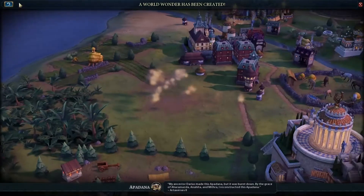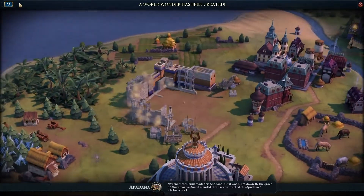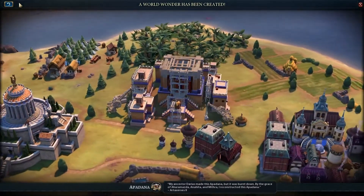"My ancestor Darius made this Apadana, but it was burnt down. By the grace of Ahura Mazda, Anahita, and Mithra, I reconstructed this Apadana."